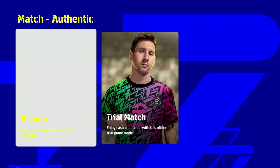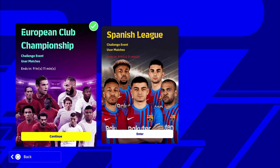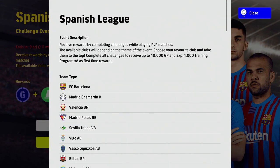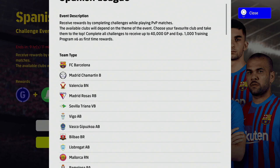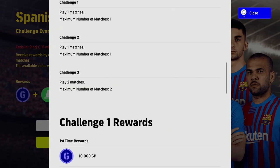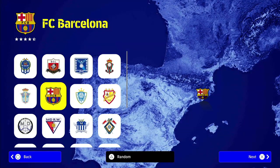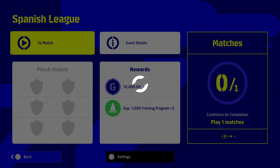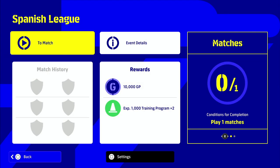Next up, very self-explanatory but make sure over the next couple of days you do all the events - literally all of them. At the time of recording, including the starter cup, you can get about 500,000 GP if you do them effectively. Some events, like this Spanish Cup, you can just play matches and get points without even needing to win. You can lose 10-nil or win 10-nil and it doesn't matter - same rewards either way. You also get 10,000 GP for playing just one match, plus training points.